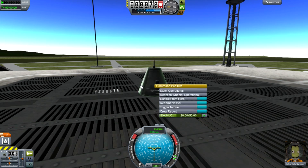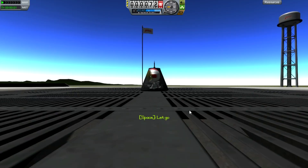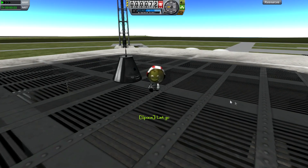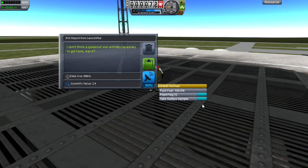This actually shows you how important power is now. I know it was important before for controlling your rockets, but now if you want to do extreme science, you're going to have to be very careful on your power consumption. We can also go on an EVA — if I give Jebediah Kerman a little click, I can do two things: I can do an EVA report. It says: 'I don't think a spacesuit was entirely necessary to get here.'